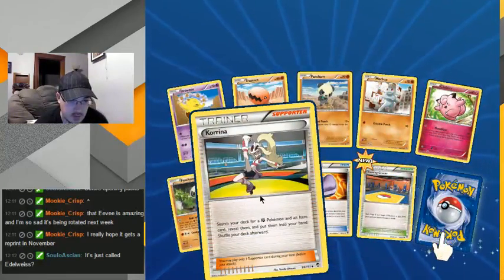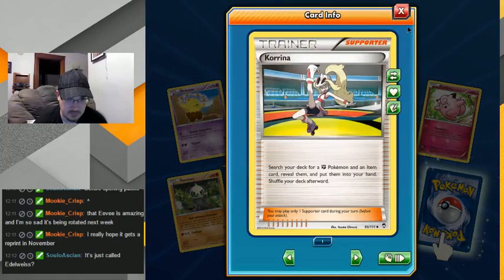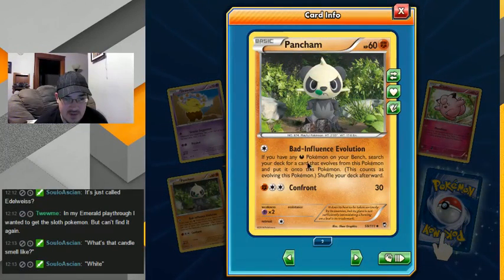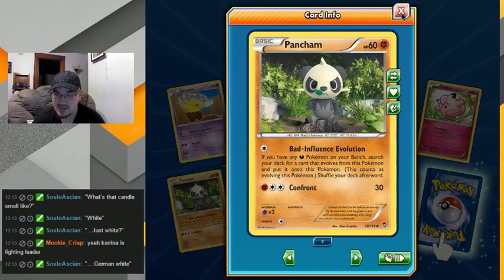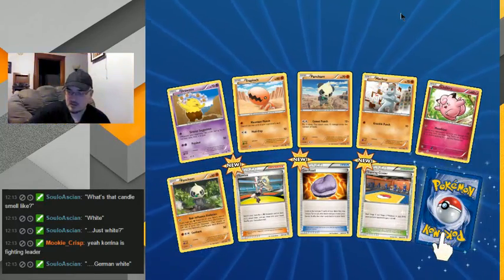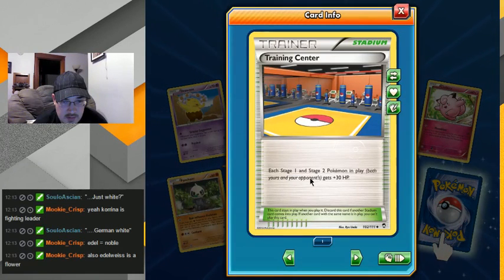Another panda, another panda — an M card! That would be good in a fighting deck. She doesn't seem like a fighting gym leader — I would picture a roller skater as a fighting type, but whatever works. Hey, here's a different panda — Bad Influence Evolution. If you have any dark Pokemon on your bench you can just use your deck, the card you put into your honest Pokemon. Interesting. Well, I think Idle Vice is also the name of a flower, which is probably the flowers on the card. That could be useful in an EX deck because they're all basics.